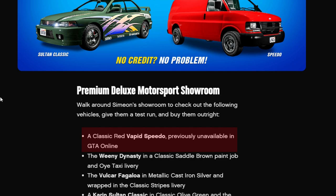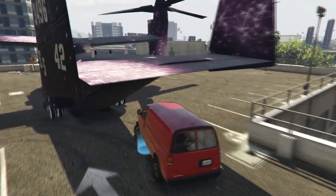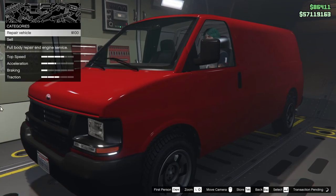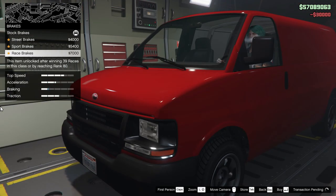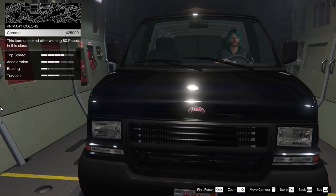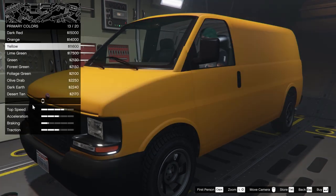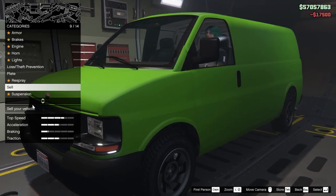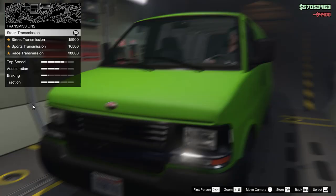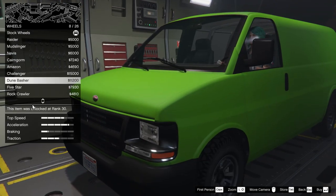If you purchase the Speedo, you can't customize it in LS Customs or any mod shop. You can only customize it in your Avenger. I'm not sure if this is intended by Rockstar or if it's a bug — but you can actually customize some vehicles that you previously couldn't in the Avenger. I'll be providing a link in the description for all the vehicles you can now customize in the Avenger.